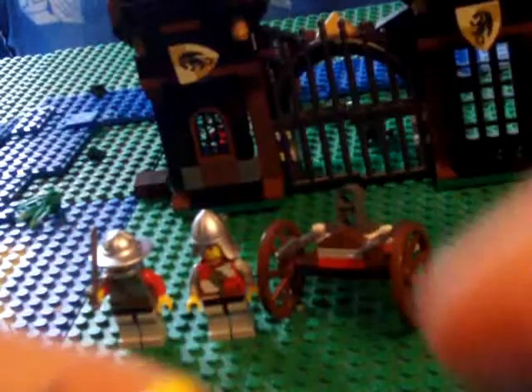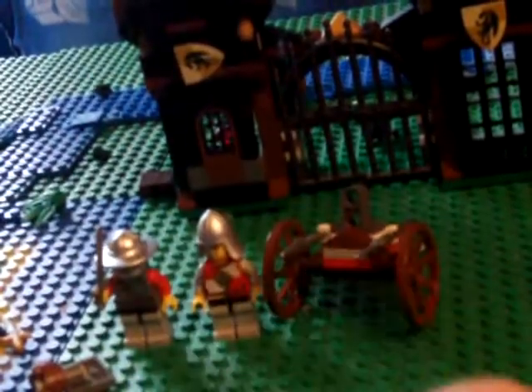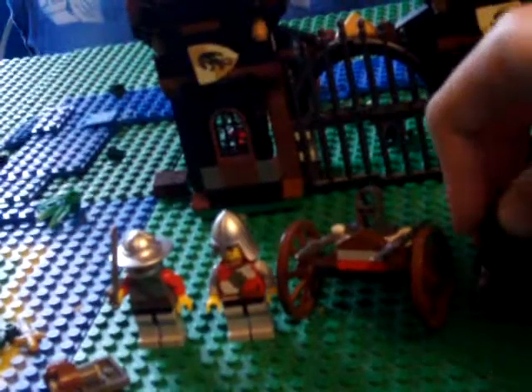My favorite character — this guy has a really cool helmet. And if you guys noticed, I don't use the flag things because I think they look weird. He's got a cool angry face and a nicer face, and he's got the Dragon Knight armor piece. Under him he's just got the regular piece. He also has Dragon Knight armor legs, a dark sword, and a shield.